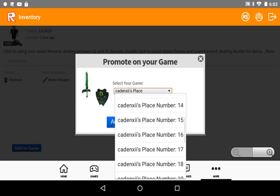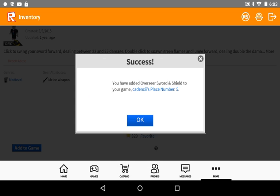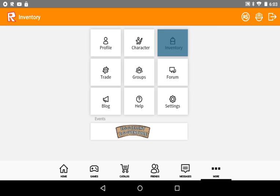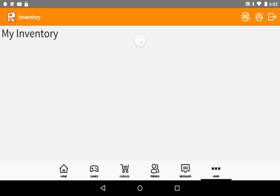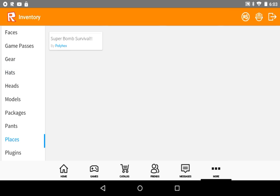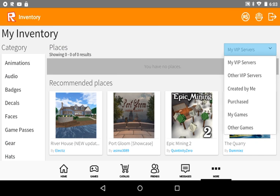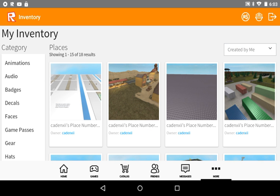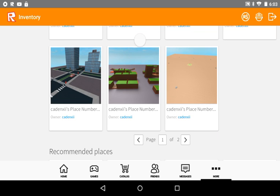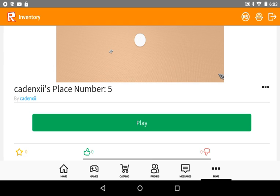You can only put a limit of stuff though — go to that, it's there. Now let's go to my inventory, go to my places, and go to number five. Which number is this? Number five. I want to see if that's up there.